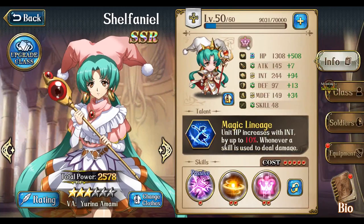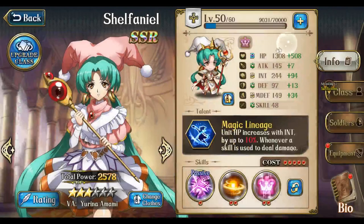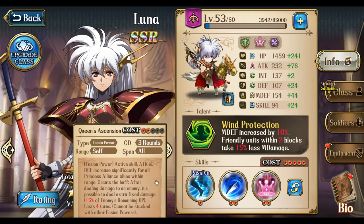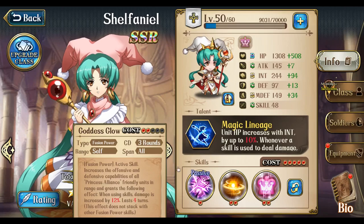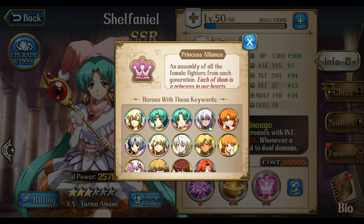If you want something more balanced and sustained — consistent damage every time you use a skill — then Shelfanol is the much better choice for the Princess Alliance buff. Who do I choose between the two? I've been using Luna a lot more, but I hate it when my damage starts to get lower — Queen's Ascension pops off and I'm only doing like 50 damage. I would actually choose Shelfanol because I like the sustained damage, that consistent 12%. Most of the time with these princesses you're not doing normal attacks anyway, so the 12% is almost always active. Build on what your team does — if you're using lots of skills, go Shelfanol; if not, go Luna.